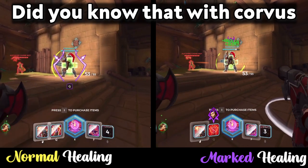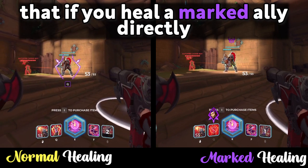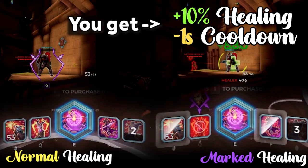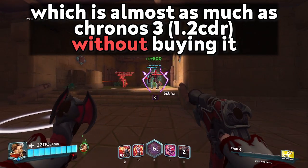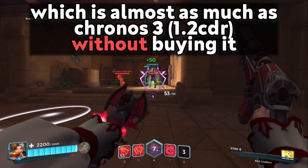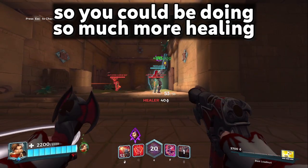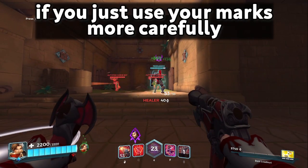Did you guys know that with Corvus, if you heal an ally who is marked directly, you get 10% more healing and a free 1-second cooldown reduction on your next heal — which is almost as much as Chronos 3 without buying it. And with Chronos 3, you can spam your heals constantly. You can be doing so much more healing if you just use your marks more carefully.